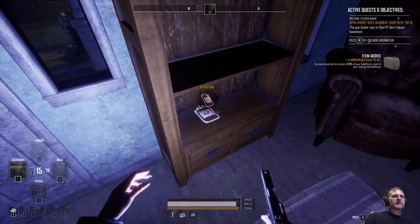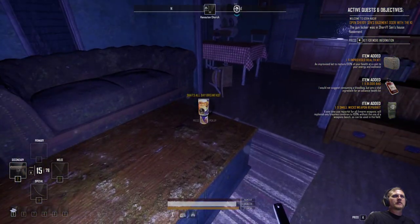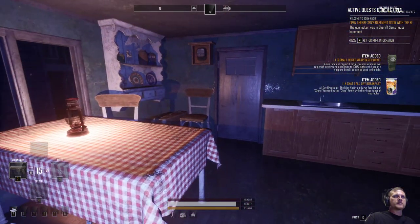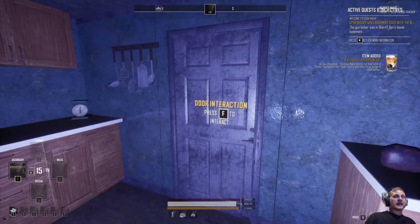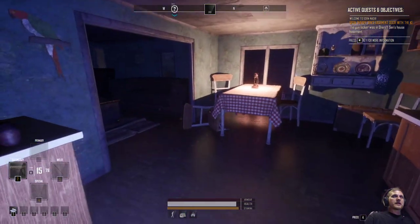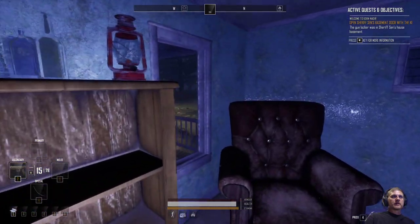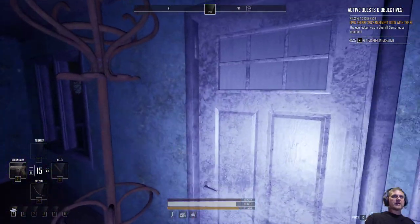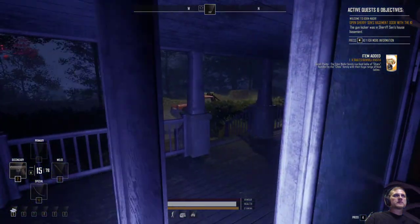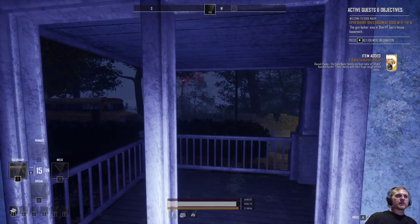Improvised health kit — we got some good stuff. But remember guys, they can open doors — that's one reason why I like to kill them all, because you don't have to worry about them plowing through the door and trapping you against the wall. I don't think they'll walk down here because they're further away.